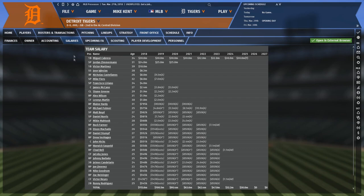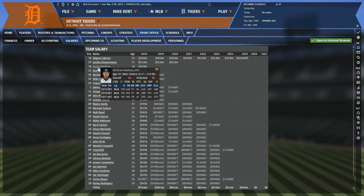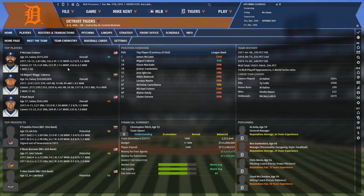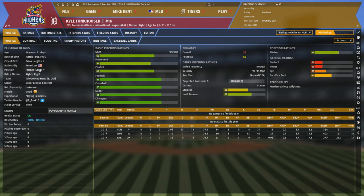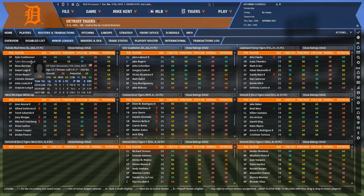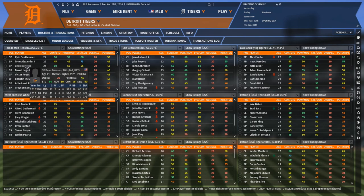The Miguel Cabrera contract is actually longer and more expensive than Chris Davis's — seriously, you're paying him through 2025. At least he's a future Hall of Famer. This team is going to be bad this season. They were the worst team in 2017, and for their efforts, you'll get the first overall pick this season. Whether you follow the actual Tigers' footsteps and take Casey Mize is up to you. There's no such thing as a surefire can't-miss prospect, so make sure you do your research. Unlike the Orioles, there's no one on this team you can really flip for prospects. No one is going to take Jordan Zimmermann's contract, and don't even try to trade Cabrera.